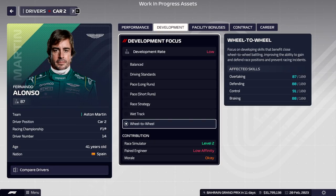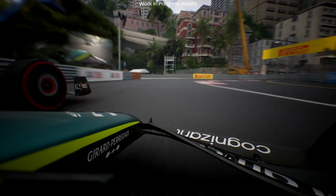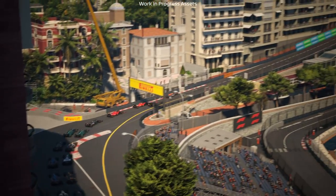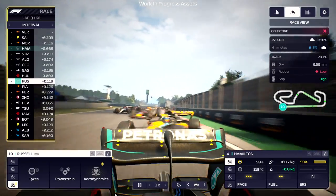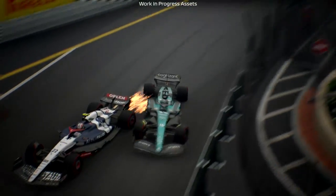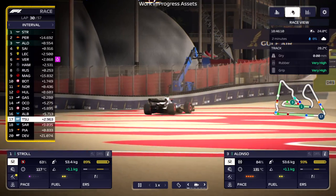Wheel-to-wheel battles are now more prominent than ever before, with cars having more opportunities to go side-by-side into corners, including that all-important sprint to the first corner after the lights go out. Expect to see a wider variety of incidents across every circuit, with more dramatic and realistic crashes, as well as drivers being a little bit swifter at recovering should they have an untimely spin.